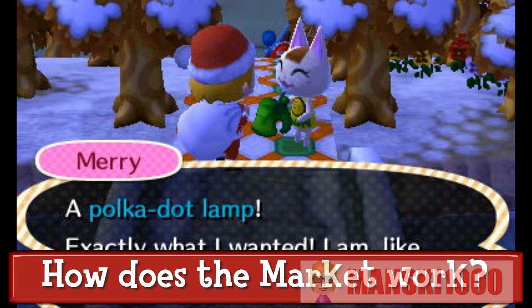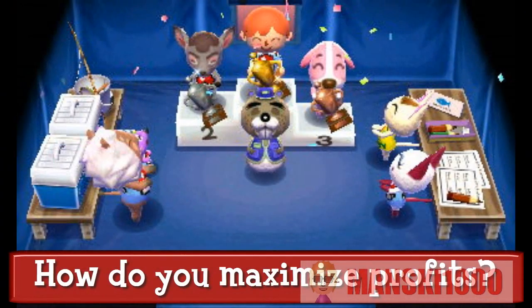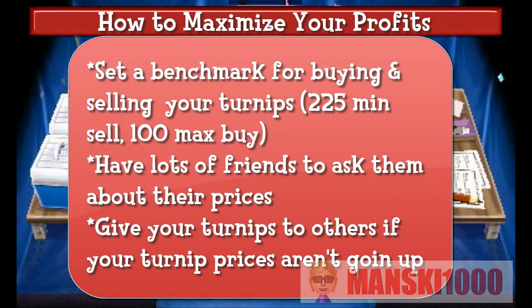Now let's learn how to maximize your profits. The first tip is simple — set a benchmark for selling and buying your turnips. I suggest a minimum of 225 bells for selling, and a maximum of 100 bells for buying, but you can set whatever you feel comfortable with.